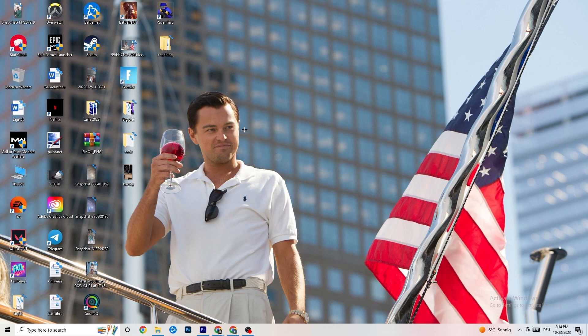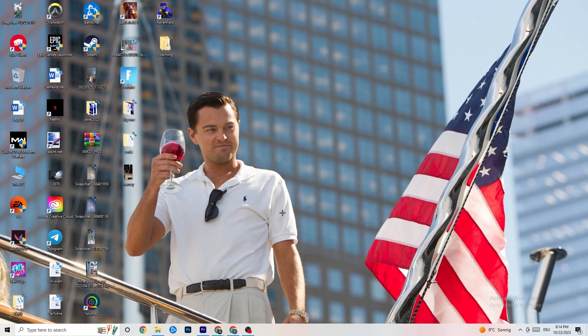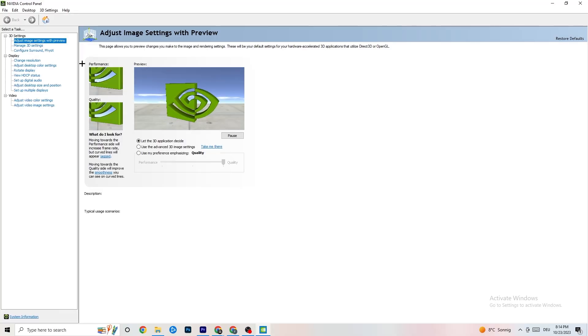Next, right-click your desktop — if you have NVIDIA, click 'NVIDIA Control Panel'; if you have a different graphics card, click the equivalent option. Once it opens, navigate to 'Adjust image settings with preview.' You'll see a bar that goes from Quality to Performance. My PC runs well so I keep it on Quality, but if you're having crashing issues I want you to move that bar all the way to Performance, as this will help a lot with crashing.